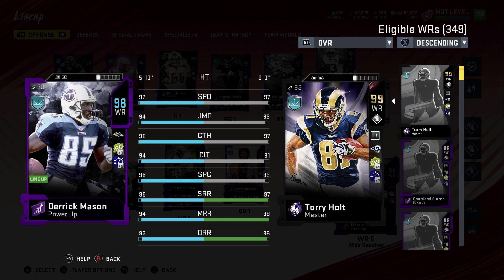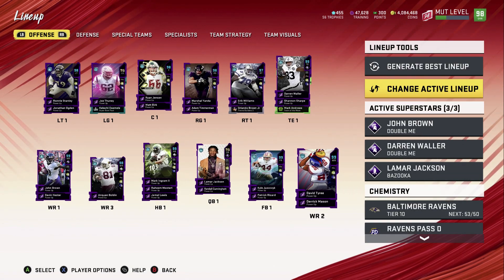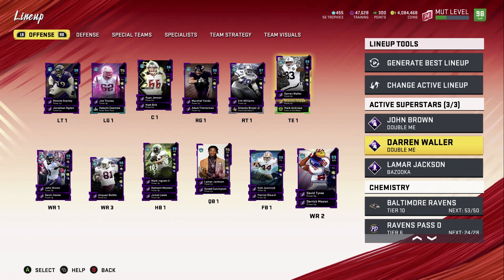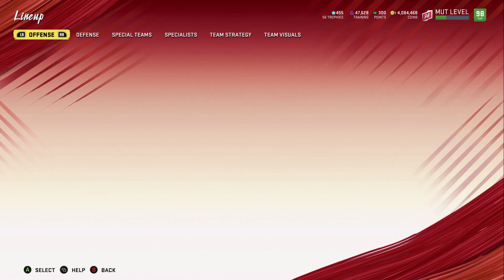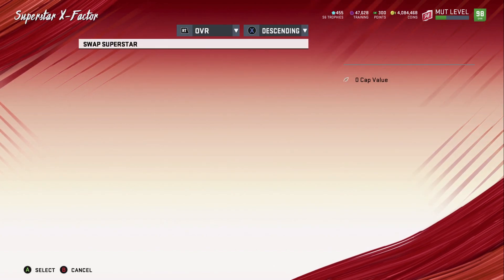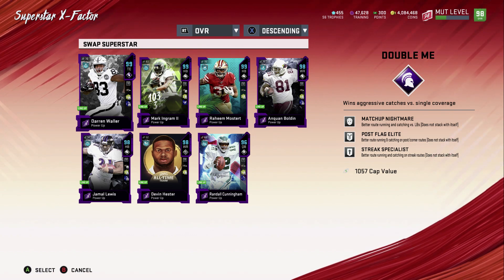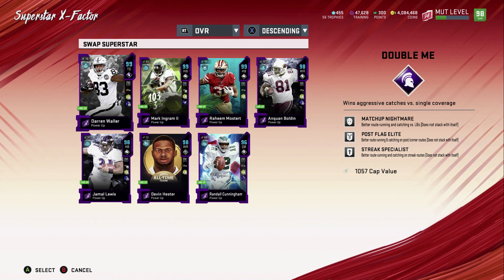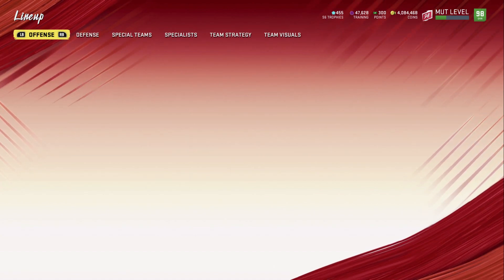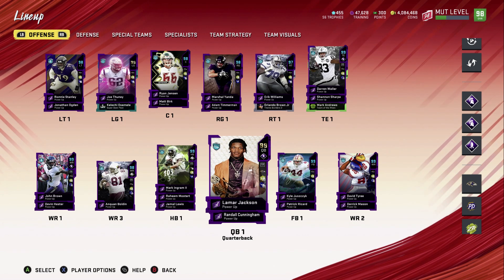We have John Brown — we took off the running back ability and put it on Darren Waller and John Brown. The reason being, if you guys don't know, I've got Matchup Nightmare, Post Flag Elite, and Streak Specialist on them. That Matchup Nightmare is glitchy — it's very glitchy. If you guys didn't know about that, take a look. Now let's go to the defense.